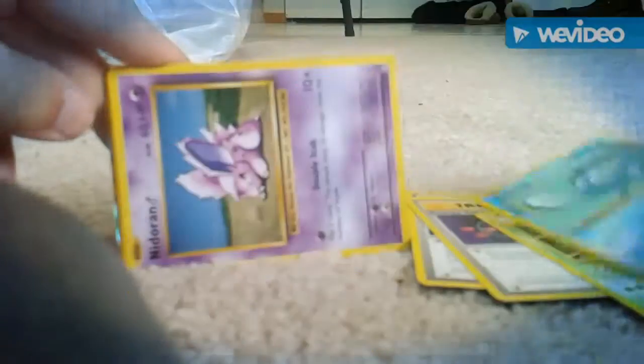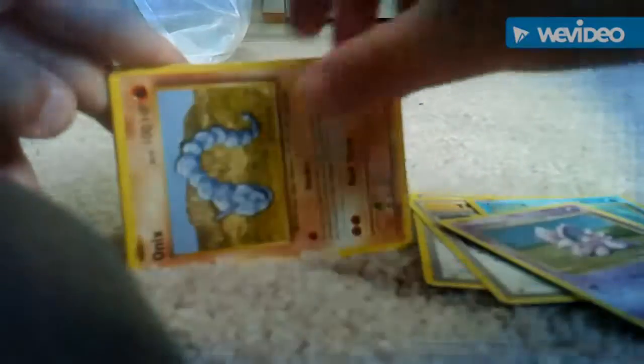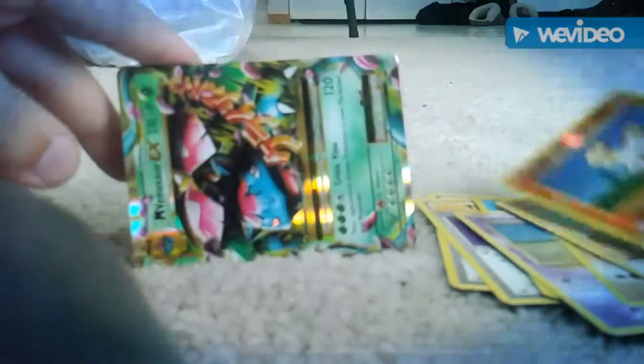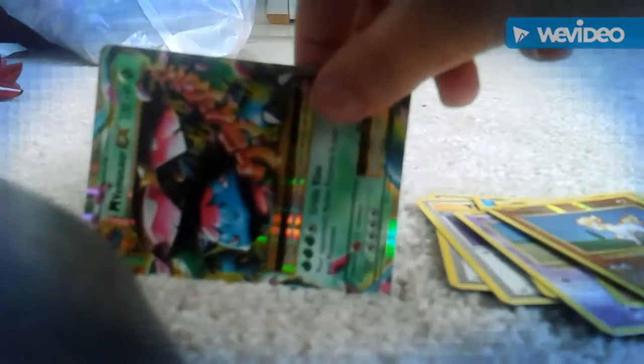Blastoise, Spear Link, Energy, Pollywag, Nidoran, Onyx, Growlithe, Moodshop, and I see something — Venusaur Graphic and a Mega, Mega Venusaur!